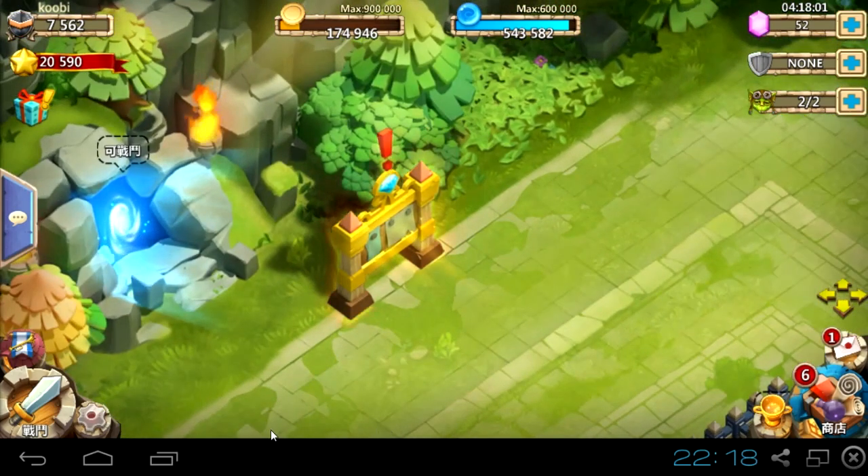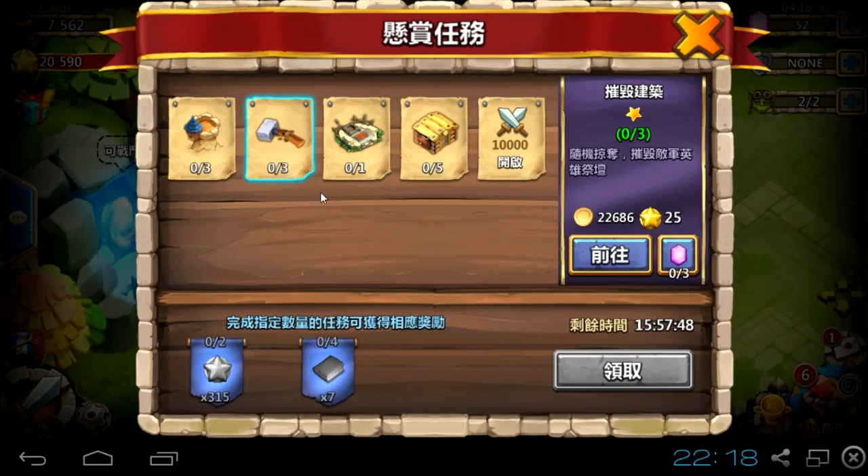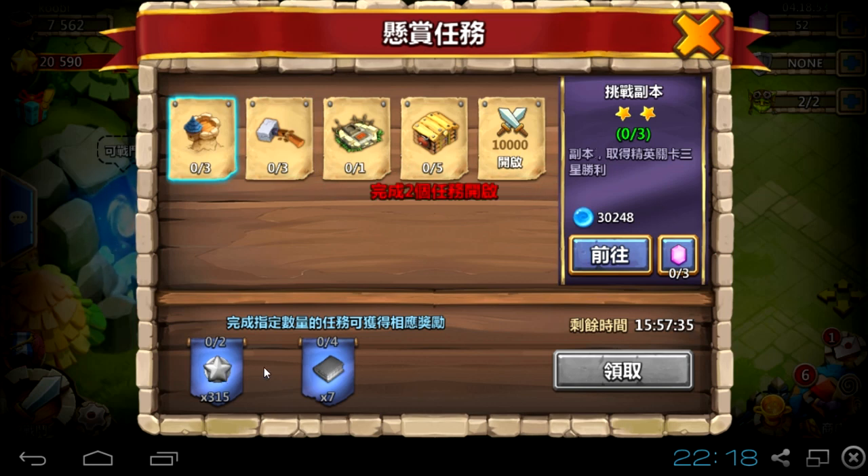This is the new update - we've got a lot of new things. First one is this design: before repair it looks like a broken raw design, then after repair it looks like this. We have some quests here. There's a timer to finish quests, and after finishing you'll receive rewards: mana, gold, honor badges, gems, and possibly shards. You can also get X books.